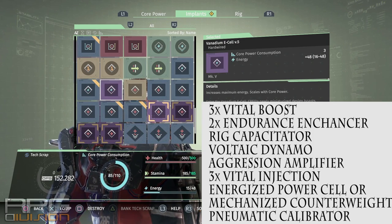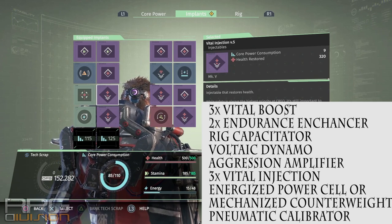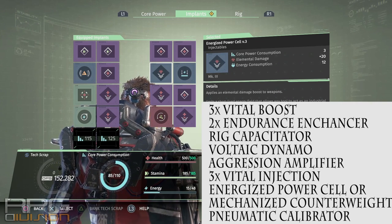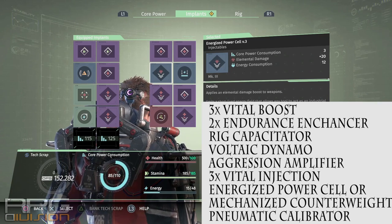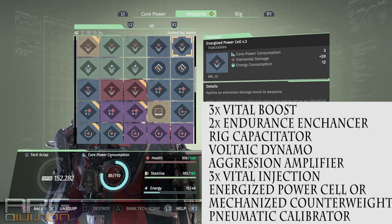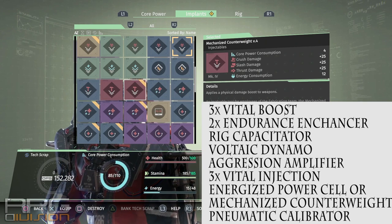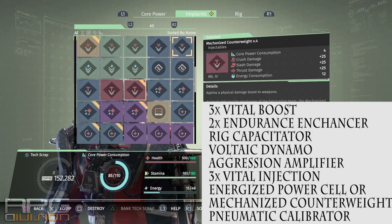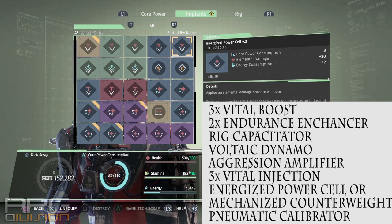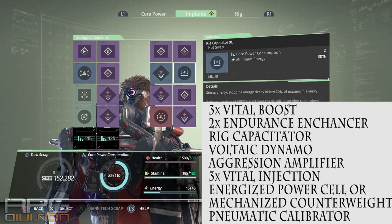Go either with Energized Power Cell or Mechanized Counterweight — both increase your offensive capabilities significantly. For Aggression Amplifier versus Medvoltaic Injection: you're already using anti-kinetic shield drone and an offensive implant, both consuming energy, so Medvoltaic Injection isn't that great with this setup. Unless you go exclusively energy build without vital boosts — then you can go for it, but I wouldn't suggest it. Especially for console players — if you're on PC you can do that, but on console you have to constantly switch the D-pad, which is a pain.